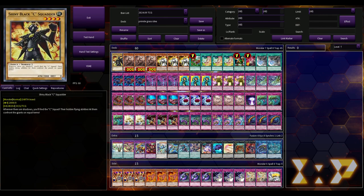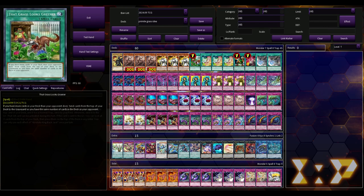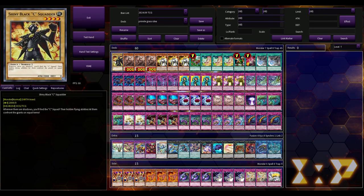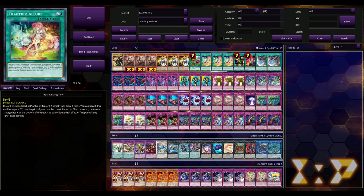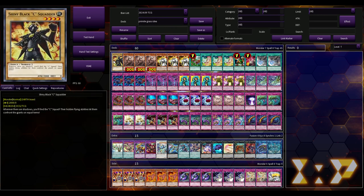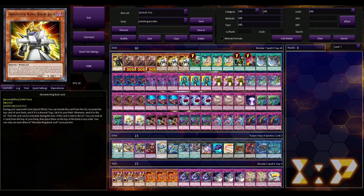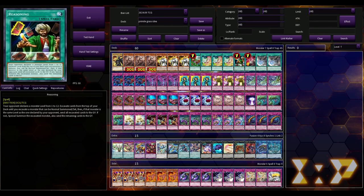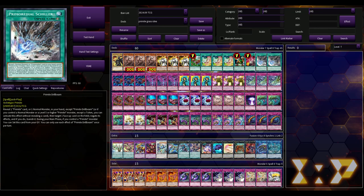We are playing the vanilla: Shiny Black C Squatter. The reason is it's a level four insect with 2000 attack. Since it's an insect, you can use Trap Trick and Allure on it. If you open it, you can pitch it and draw two. And if it gets banished for whatever reason, you can use Allure to banish itself and put Sea Squatter on the bottom. Three copies of Barrel with three copies of Backjack — that's pretty standard. One Grass Looks Greener, three Allure, one Reasoning, one Card of Demise, and two Drill Beam.